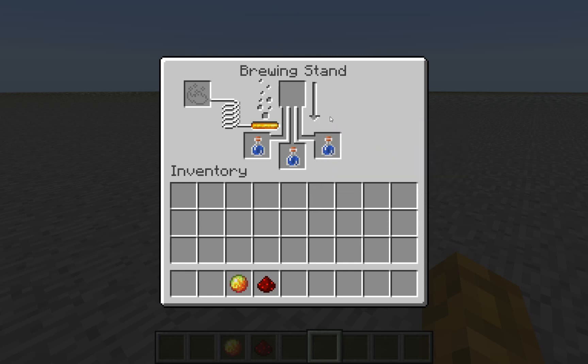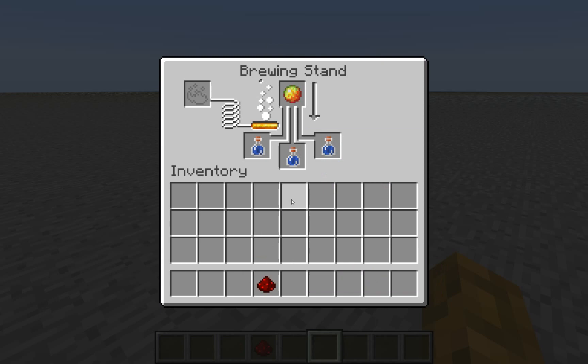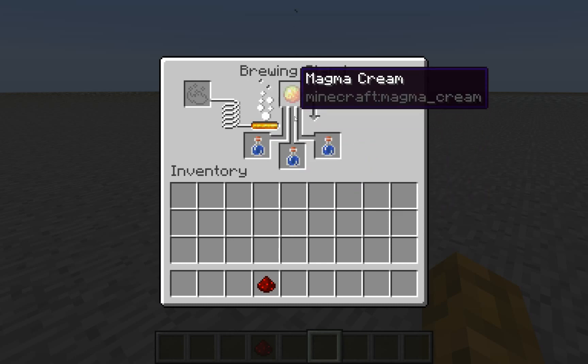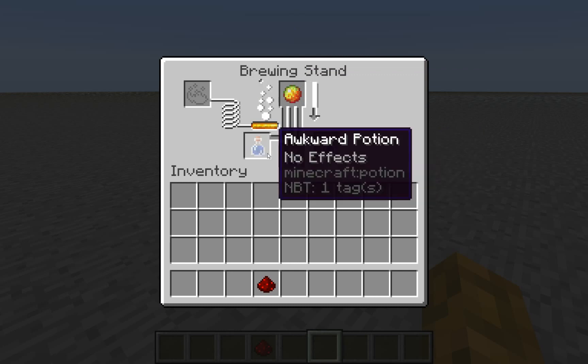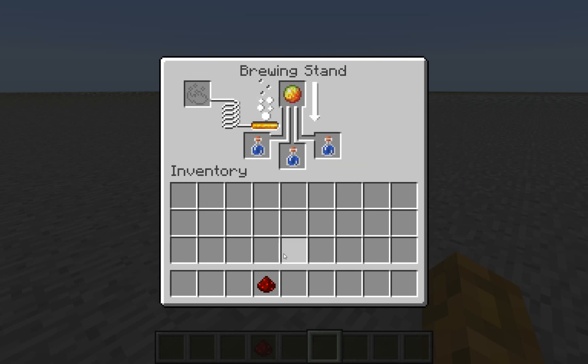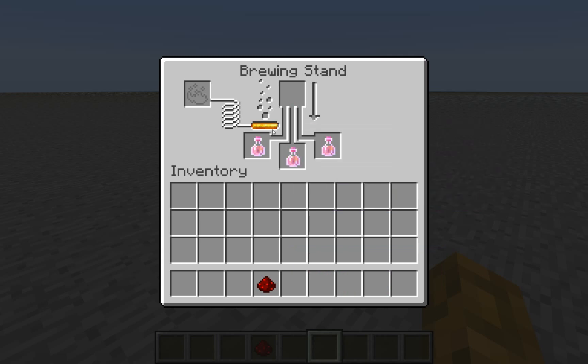Now that you've got the aqua potions, go ahead and add the Magma Cream. This is going to give it the fire resistance it needs. I always like using 3 bottles at a time to maximize the amount of potions that can be brewed. Once that finishes, you're also going to notice that the Blaze Powder goes down a bit because it's been used.